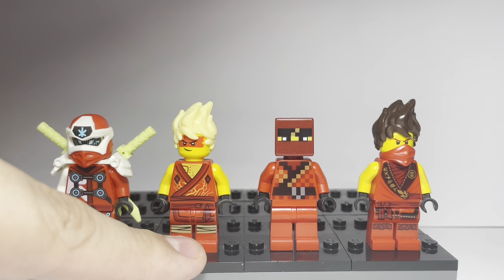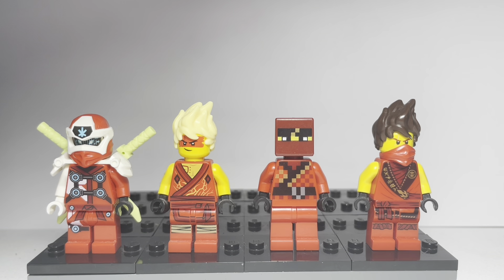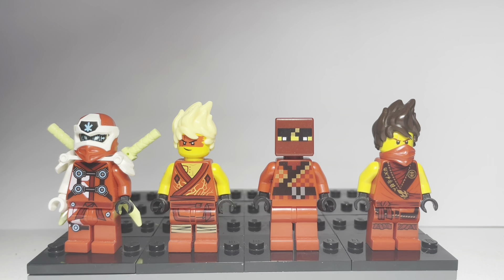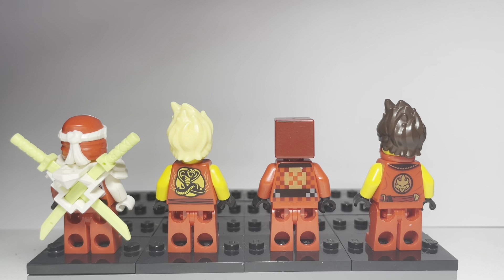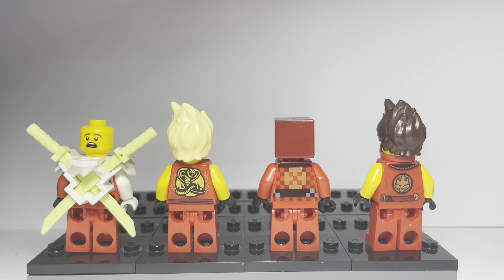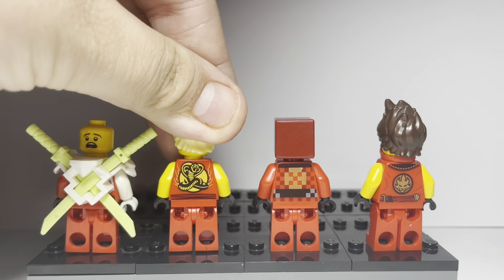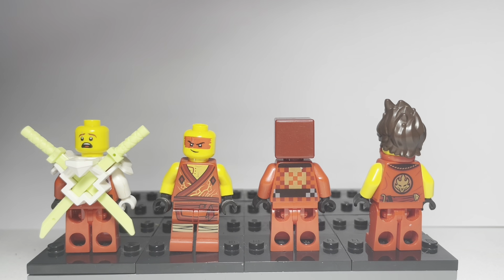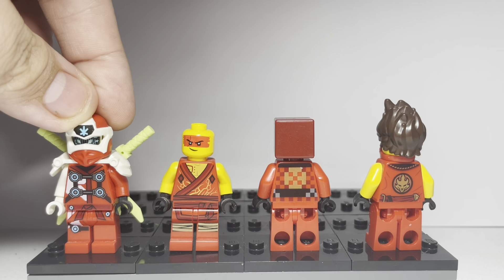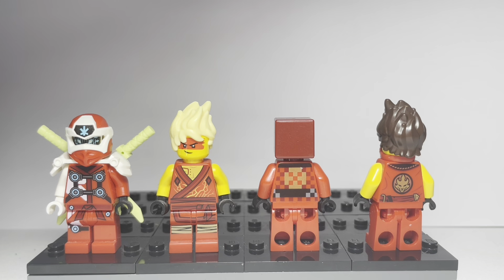You can see here Avatar Kai uses the same legs as Season 11 Kai — very lazy, but you can't really complain when you were getting two figures in one £9 set, the RC pod. These four are all great figures in my opinion. Here are the backs of them — I think that's like a Cobra Kai reference or something. This figure has a worried face print, and I think that's a unique face print, which is also cool. You can count this as three unique Kai face prints in one wave if you want to stretch your imagination that far.